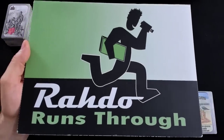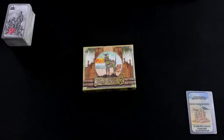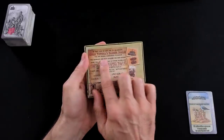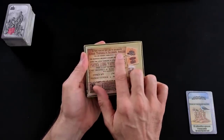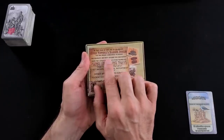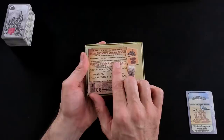Hey everybody! Today, Rado runs through Steam Donkey, but before I get going, I strongly recommend you turn your subtitles on to the Klingon channel so that when I make rules goofs, you know what they are. And if you've done that, then welcome to Victorian England! It is the Diamond Jubilee of 1897, and to celebrate, we are hereby commanded to design the grandest and most opulent seaside resort using the latest wonders of steam technology.